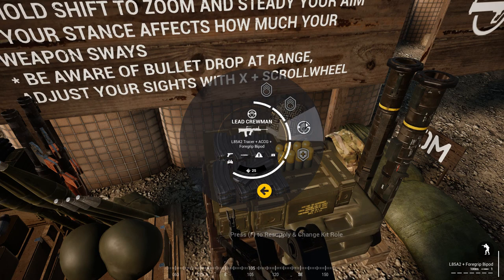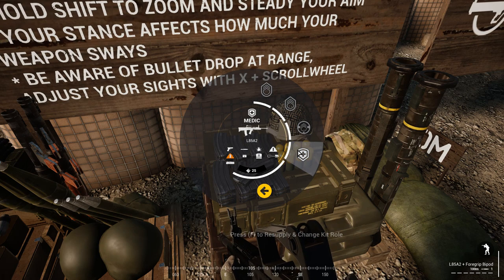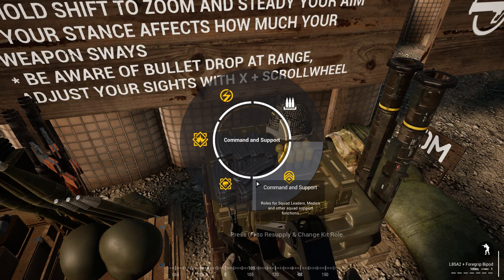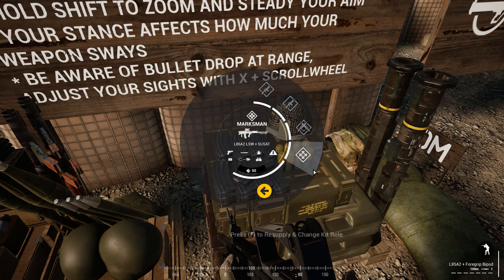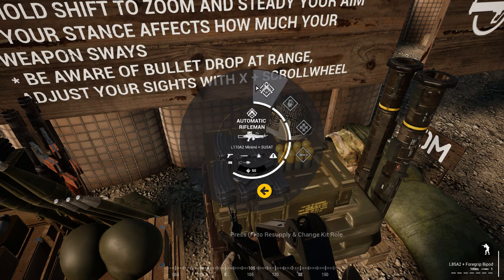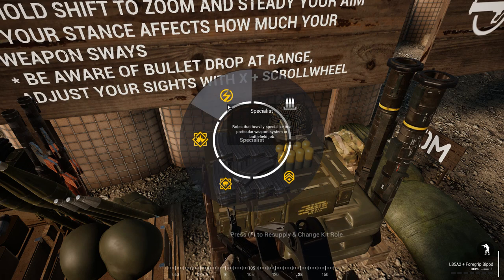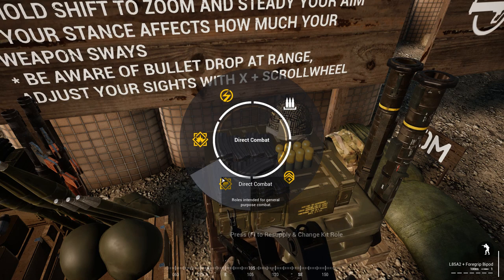You have squad leader, squad leader with an ACOG or foregrip, or lead crewman. You don't have to worry about playing squad leader at all. Medic — you can have two medics on your team and most squad leaders do require two medics. You can have up to nine people in your squad. Direct combat includes rifleman and automatic rifleman and marksman. Fire support includes automatic rifleman, grenadier, marksman, and light anti-tank. Specialist includes crewman, machine gunner, or heavy anti-tank.